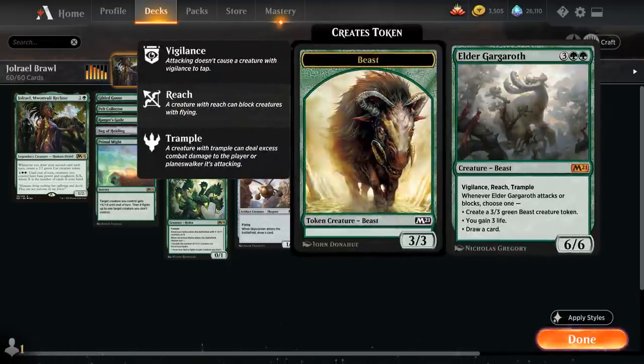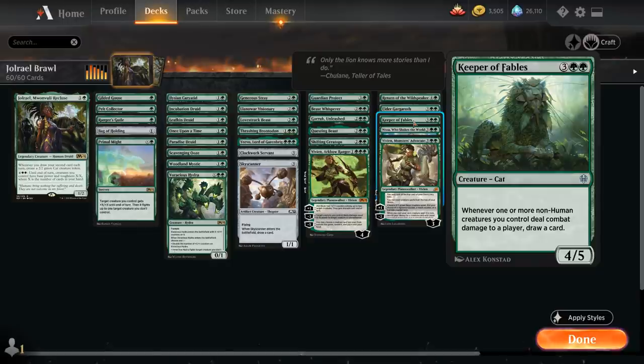Then we've got Elder Gargaroth, another amazing card from M21 — a 6/6 beast with Vigilance, Reach, and Trample. Whenever Gargaroth attacks or blocks we can either make a 3/3 beast, gain 3 life, or draw a card. So more synergy with Jorail. We've got Keeper of Fables, a 5-mana 4/5 cat that says whenever one or more non-human creatures we control deal combat damage to a player we get to draw a card — so more ways of enabling Jorail.